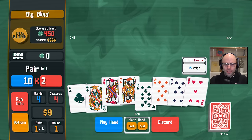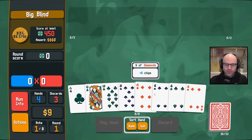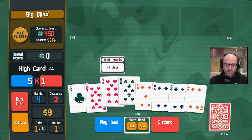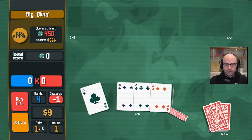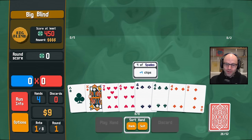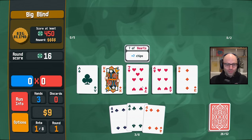I'm fishing for flushes that could also be straight flushes. I am fishing for full houses because I already have three of a kind. It doesn't have to be aces, but there's several left in the deck. So you know, it's a given. I've lost all confidence in myself as a Balatro player.